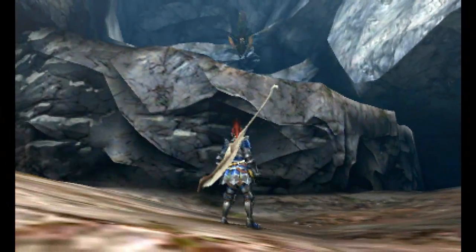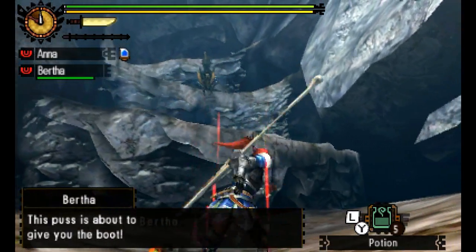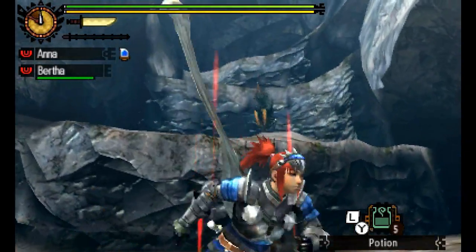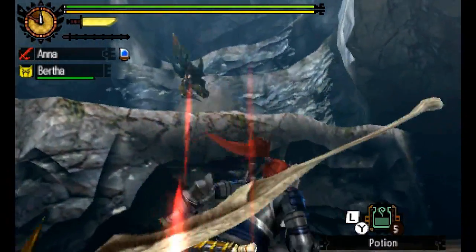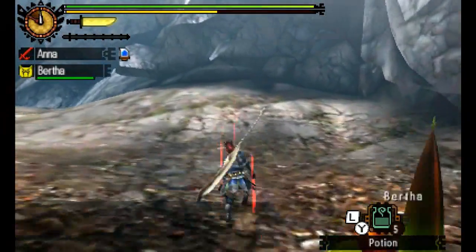Ladies and gentlemen, I would like to introduce you to Celtus — the very chap himself before us. He is in fact a nasty fellow. This particular creature has a number of special attacks. One of them is he'll try to charge you — if he does that, dodge out of his way using the B button to roll.